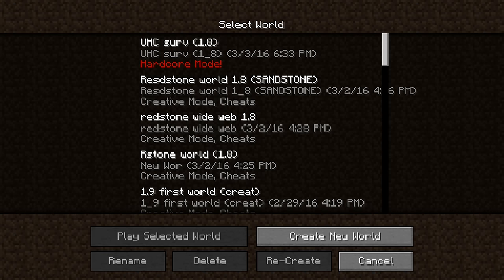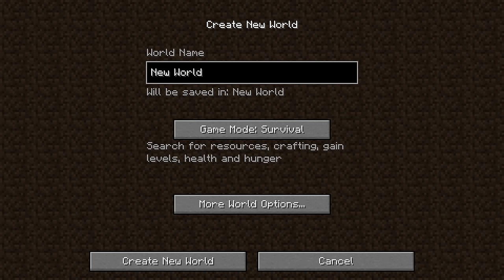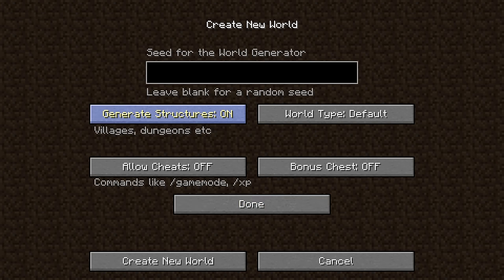So to start, you go to single player, create new world, call it whatever you want — diamond world or whatever you want. Set it to survival, more world options, and make sure cheats are off because we don't want to be cheating.